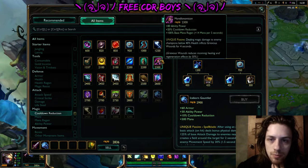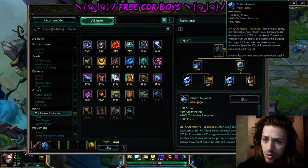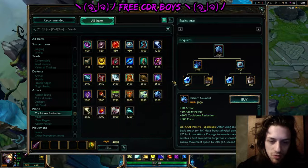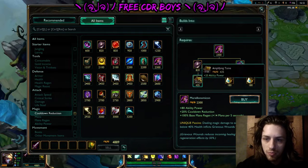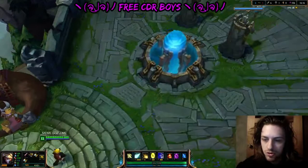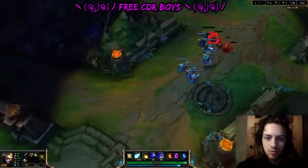Next, I'm going to test it with Morello's. Normal cooldown is 20%, so it should give you the full 40% when you purchase it, I think. Anyway, we're going to refund this, buy the little pieces of Morello's, and I'm just going to farm a lane real quick to make my ultimate come off cooldown.